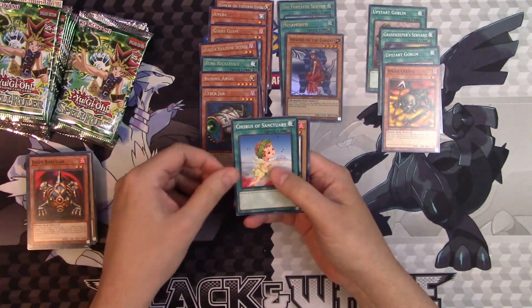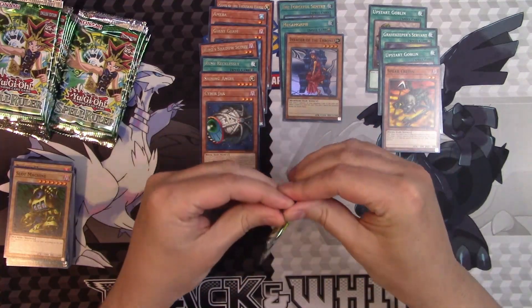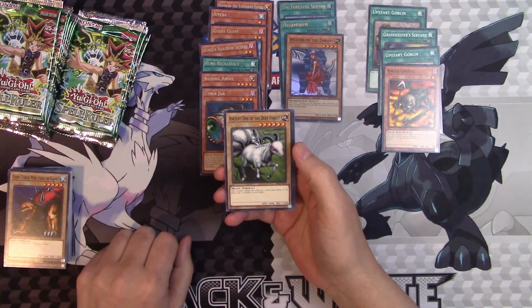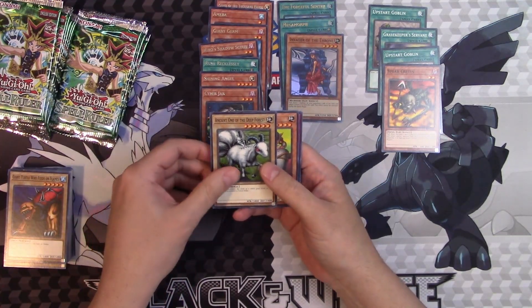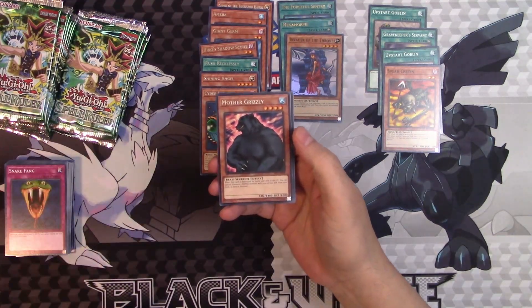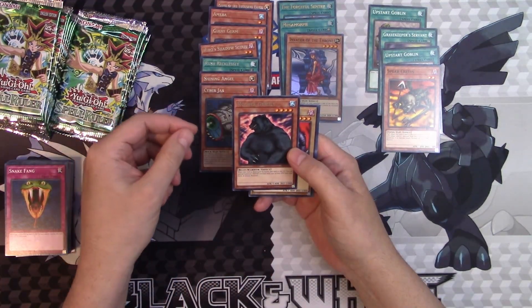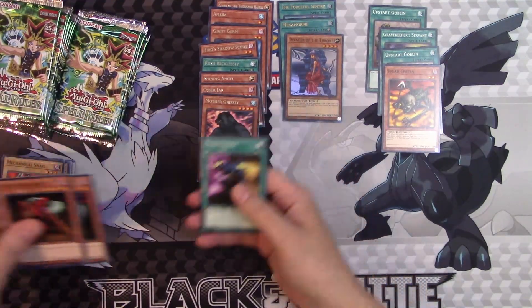Jigen Bakudan, Horse of Sanctuary, another Slot Machine. Cyberjar — you love to play it but you hate to play against it. Giant Turtle Who Feeds on Flames, Ancient One of the Deep Forest, Boar Soldier, Snake Fang, and Mother Grizzly — another searcher from this set. Every type had a particular searcher: Shining Angel was Light, Mother Grizzly was Water. You could send Mother Grizzly to the graveyard and special summon more Mother Grizzlies.